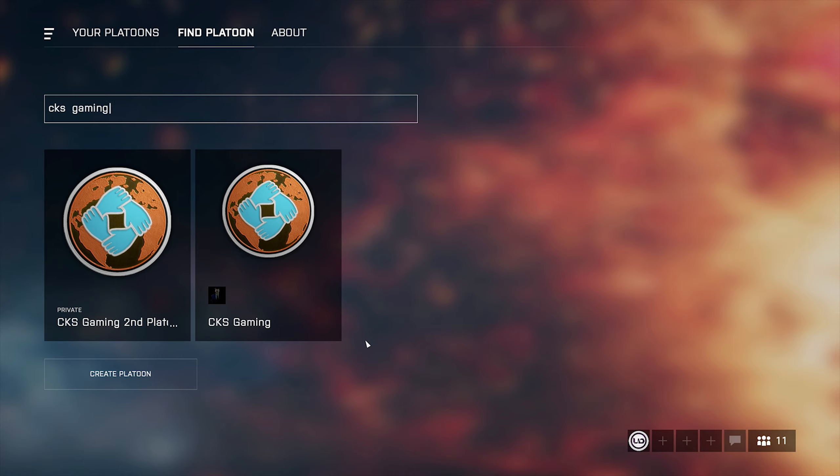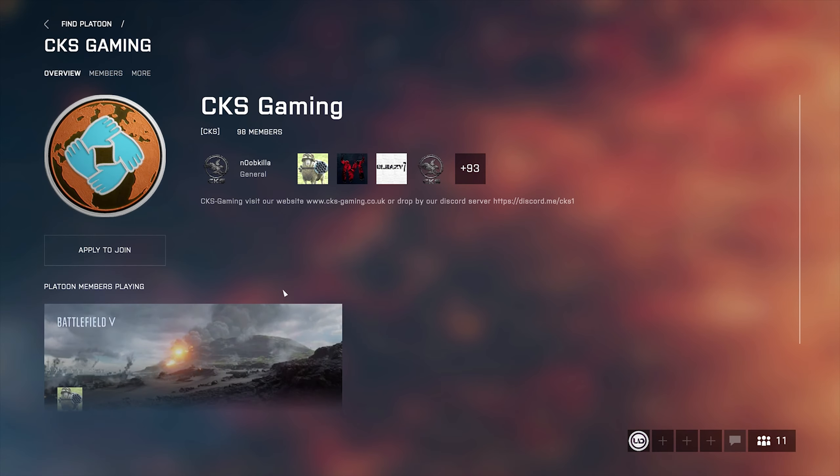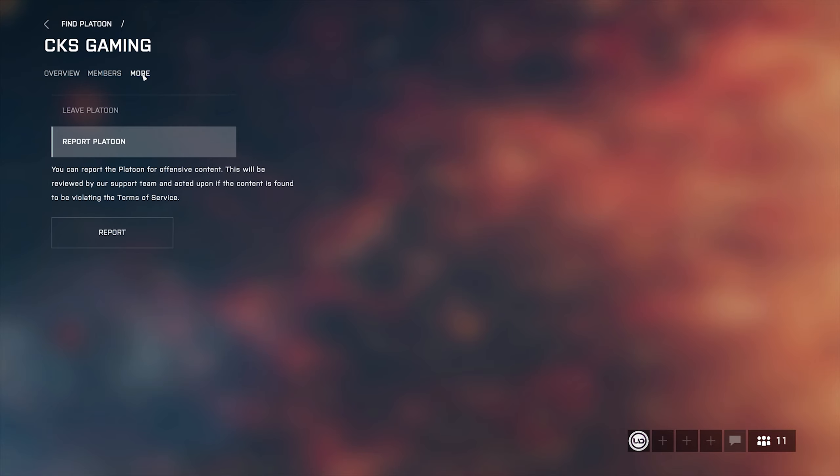After searching, you'll be able to see the platoon. Click on the platoon you want to join. I'm already in the first platoon, so I'll click on the second one and click Apply to Join. The platoon officer will then accept it. If you want to cancel the application, you can click Cancel Application. You can also see your platoon members and their ranks here.